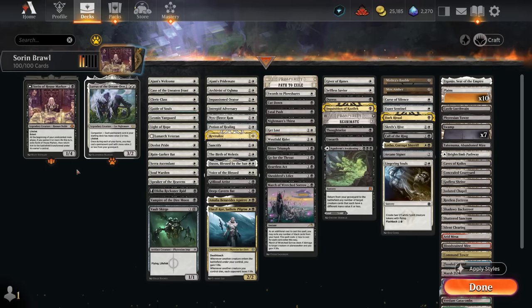Hello and welcome to another brawl video. Today we're taking a look at a black-white life gain deck featuring Sorin of House Markov, as voted on by my supporters on Patreon, and we're also combining it with Lurrus of the Dreamden as our companion.